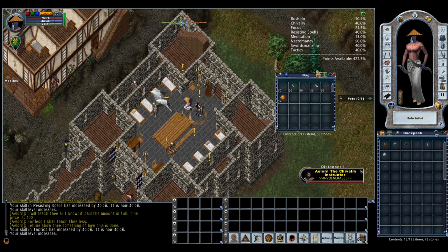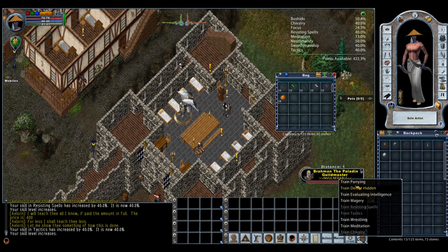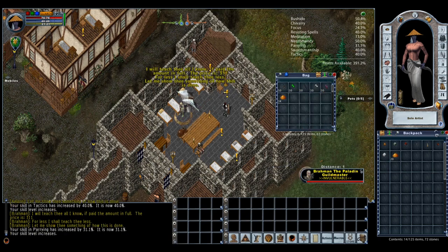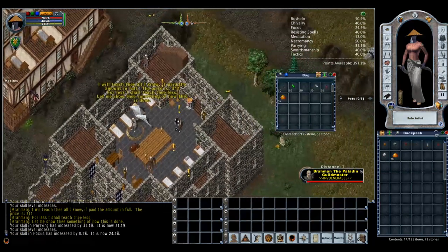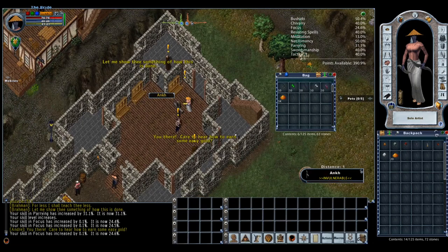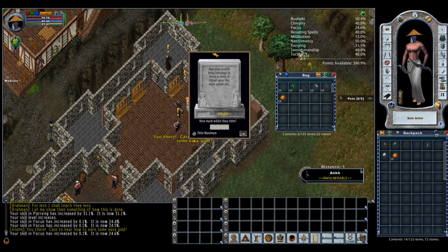I'll also train parrying — the instructor gives 31.1 points. Then I'll run downstairs to the Ankh and tithe gold. This is helpful to have gold for — hopefully this isn't your first character. I'll go ahead and tithe 50,000 gold pieces, which should be plenty for all the chivalry training I'll need.